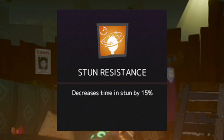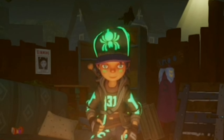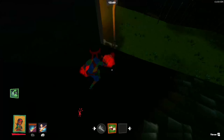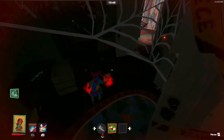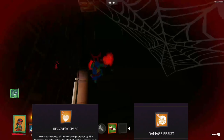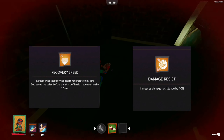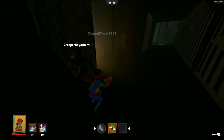For Stun Resistance — Brave is a fighting character, so you could use this, but the stun time doesn't matter. It will not stop you from getting knocked down; you'll just recover from the stun time. So I would firstly prioritize the talents that stop me from getting knocked down first, so I won't lose my ability and then get grabbed.